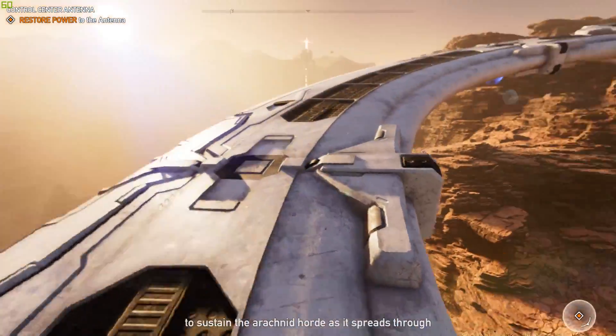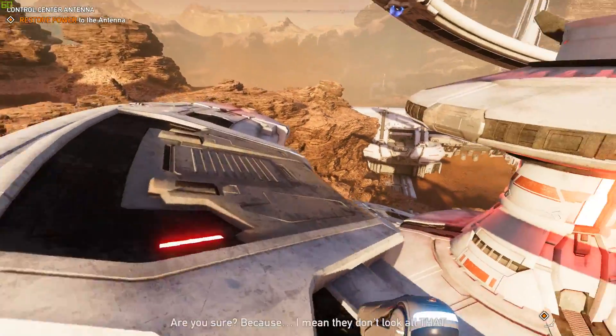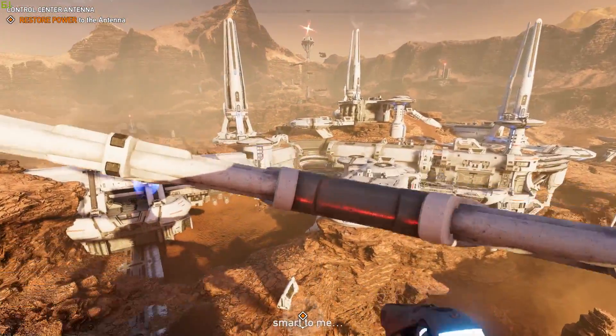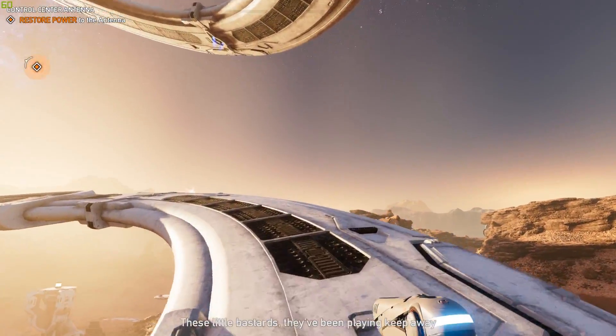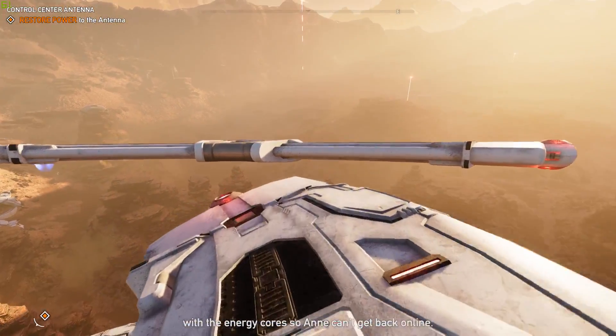You're given a pistol that looks like a very cheap hairdryer, and you have to use that to get your foothold on Mars. You do this by doing stupid little fetch quests and climbing towers. Yes, the infamous towers from Far Cry are back — there's a ton of them to climb, and you have to climb all the way up and click the pointless thing at the top for a tiny mini cutscene. It's awful. Hey Ubisoft — go fuck yourself with your towers.